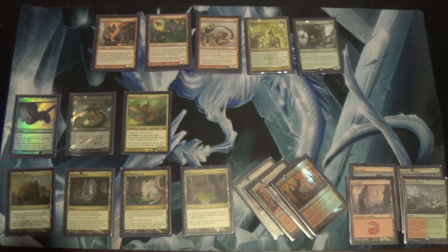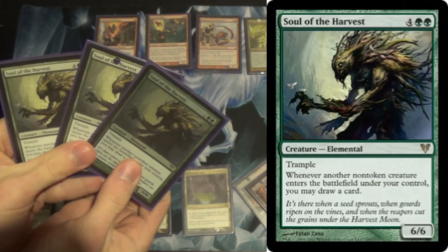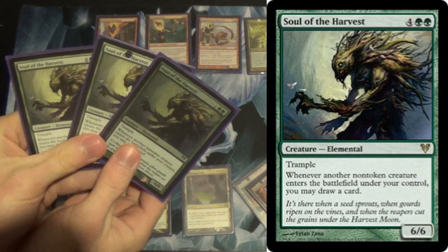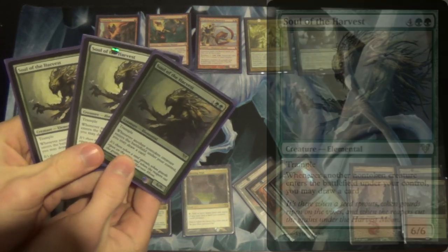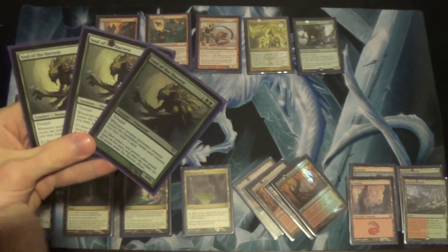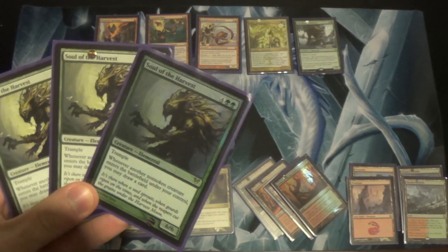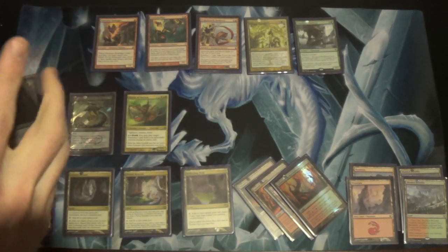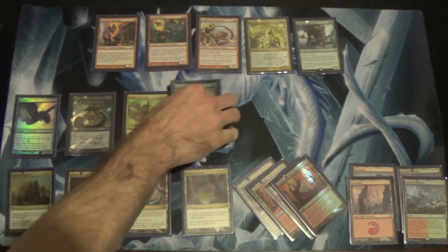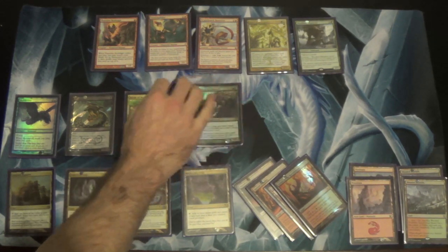Because I like big Timmy spells, we're going to play three Soul of the Harvest. You remember this guy — he saw some play in Standard. He's Primordial Sage, but instead of on cast it's enter the battlefield, so that seems like it's not as good, but we now have a 6/6 trampler. So much trample in this deck.